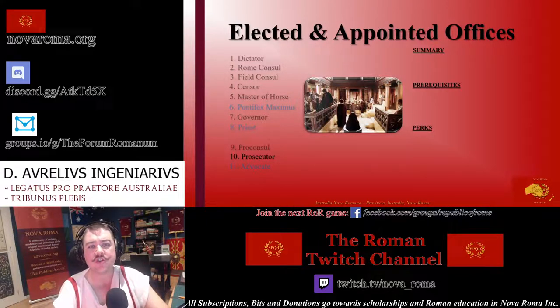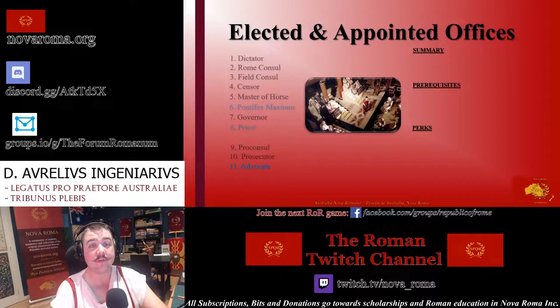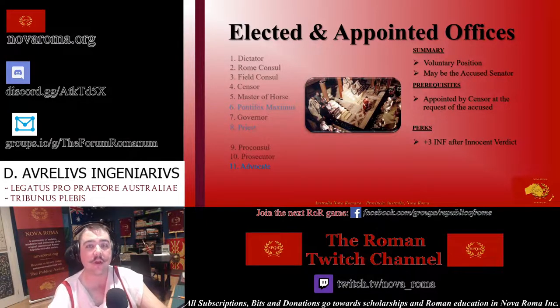The next two minor officers only feature during prosecutions: the Prosecutor and the Advocate. The Prosecutor is a voluntary position appointed by the censor after a senator has been identified as the accused, and can come from any faction including the censor's own, just not the censor themselves. If the Senate is convinced of the guilt of the accused, the prosecutor is awarded any prior Consul marker and half — fractions rounded up — of any influence lost by the accused. The Advocate is also a voluntary position sought by the accused to help defend them in a trial. If no advocate comes forward, the accused represents themselves. An advocate who is not the accused themselves will gain three influence if the accused is found not guilty.